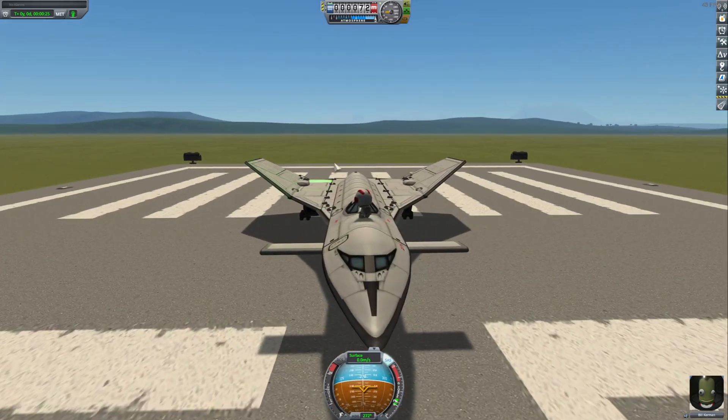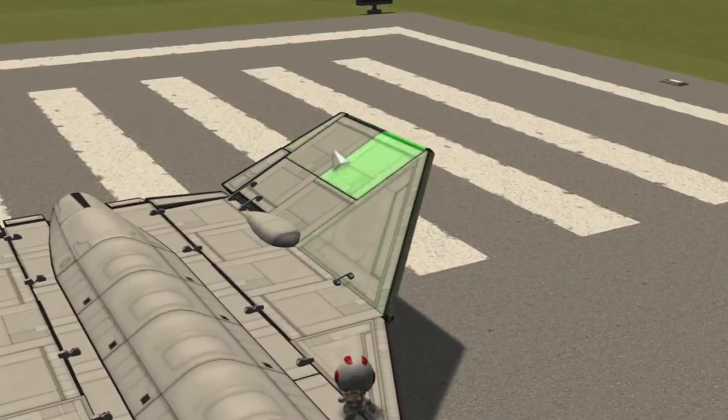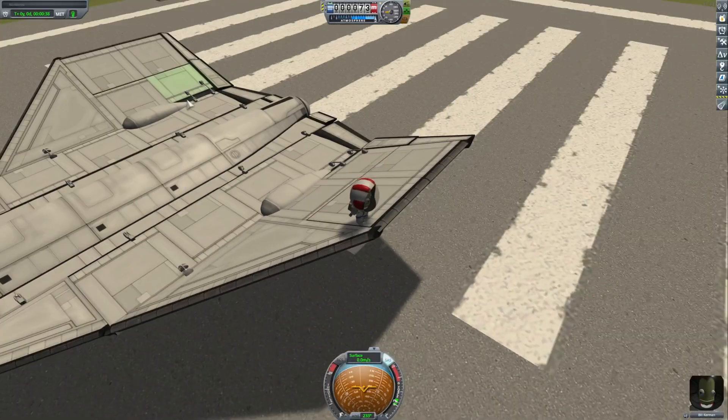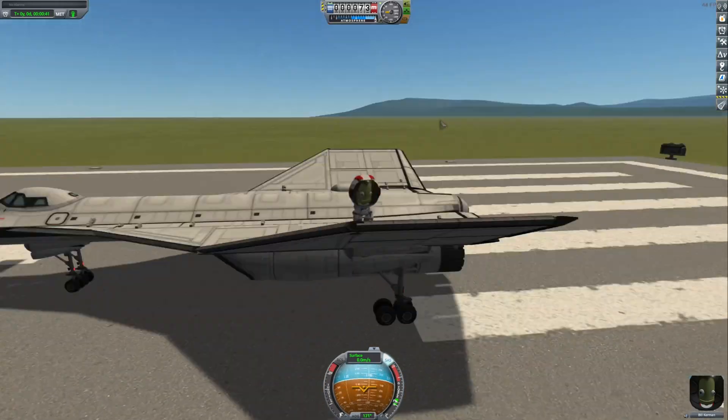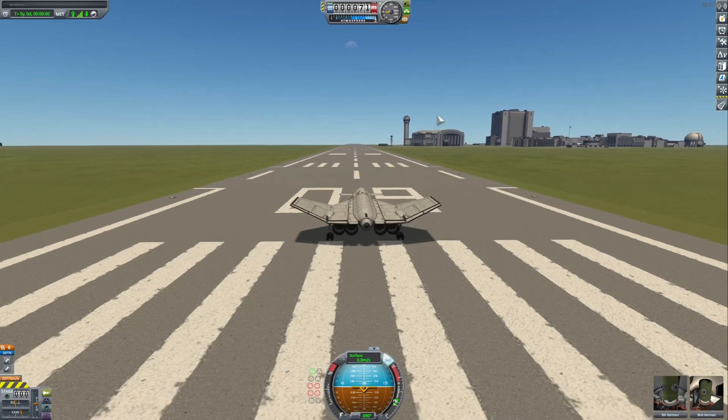I think I have — what do you call this part right here? This portion right here. I don't think this is supposed to be bent as much, but it's fine. Let's do a quick test flight and see how well the Brilliant Buzzard flies — or how fast. That's a pretty interesting thought right there.